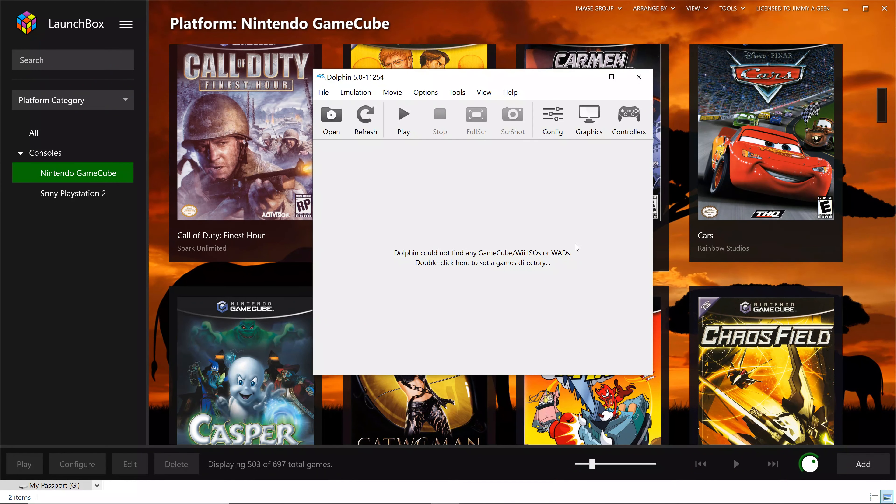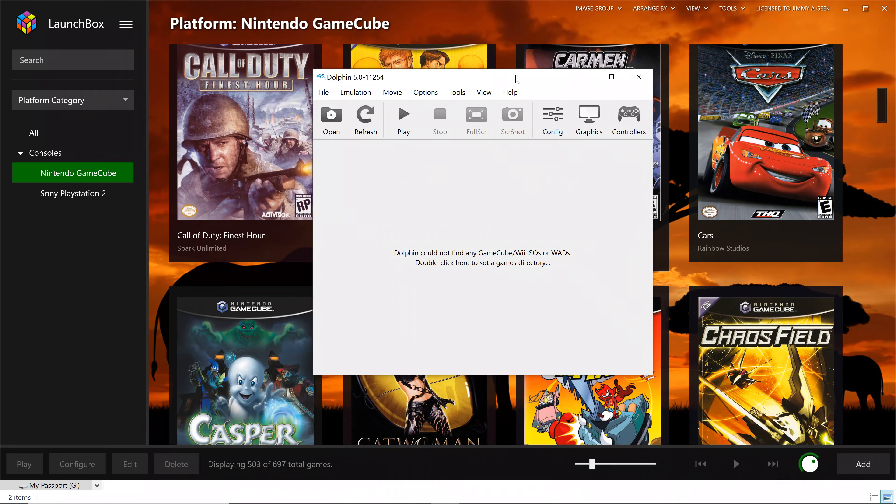All of the settings and everything else remain the same for hack and advanced. Let me show you the config — everything remains the same, I didn't change anything. This was the setting for the Dolphin emulator to run games in 4K.